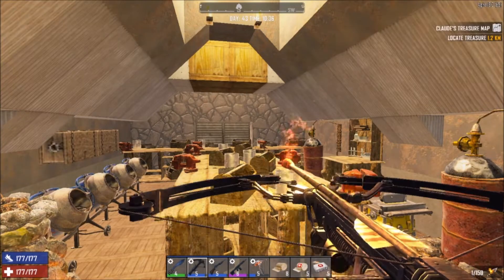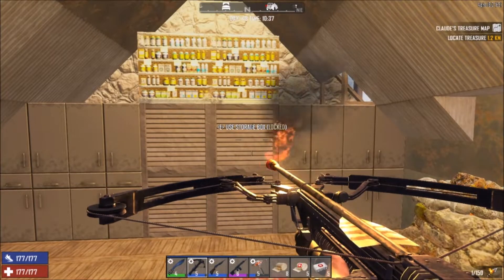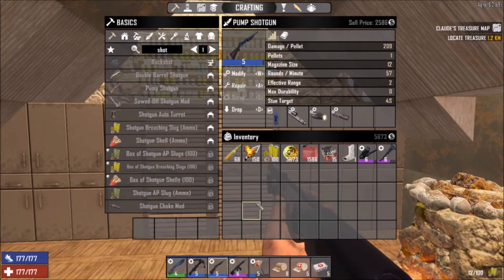I did a tiny bit of work here at the base, getting some things sorted out and figuring out what I'm gonna do. Comparing some rounds, actually — my pump shotgun — I'm gonna start using it with these breach slugs that I made. The effective range drops by one meter by using them, but the damage is significantly higher than the shells.